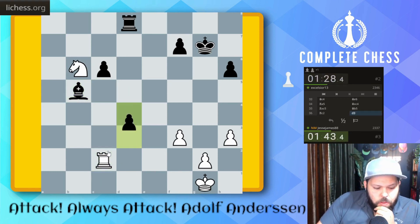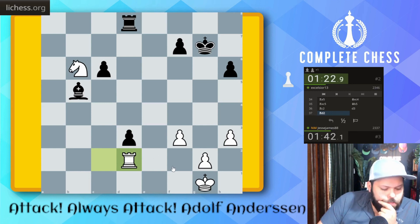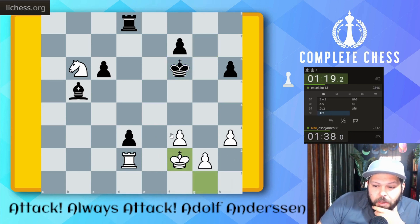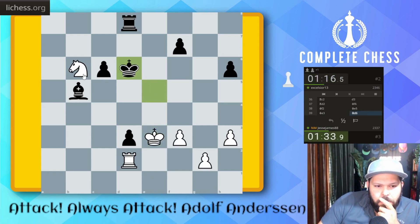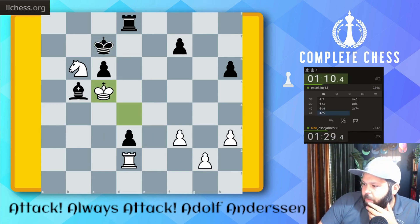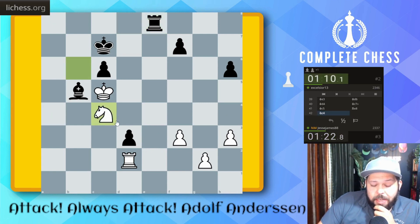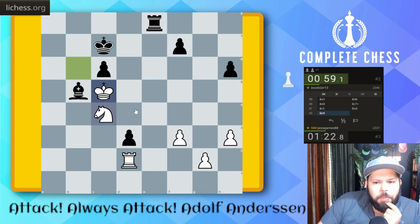This is a losing position now. Rook to D2, king over — dear lord, this knight's pretty much trapped. This is just going to be a lost position now. That's the only way I can try to make this work. King over here. Rook E2 is now just winning, so I guess Knight C4 is my only good try. King takes — this might be just bad for me.